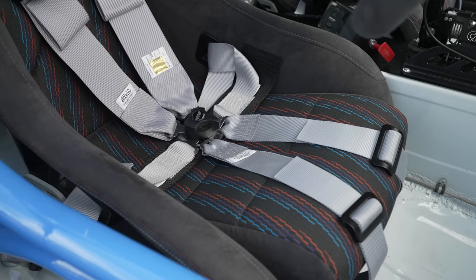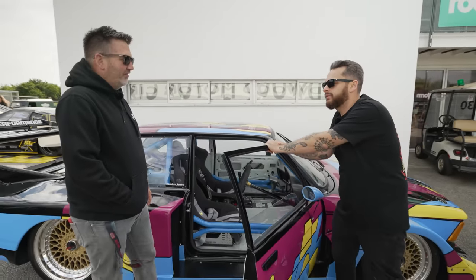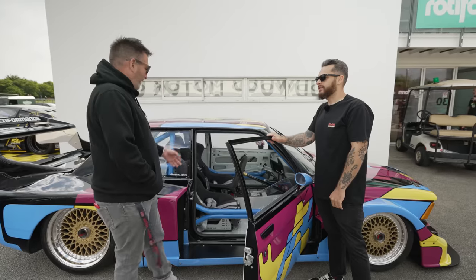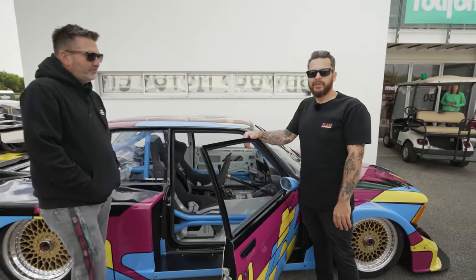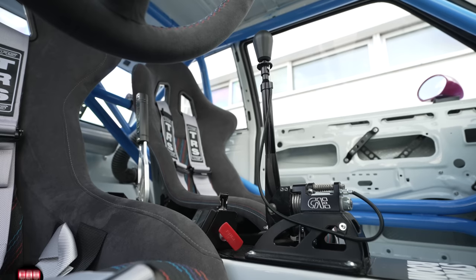It looks so good - modern but subtle. The harnesses look really cool. The interior was black first off, we sprayed it all black and then thought it looked rubbish, so we sprayed it white. Then I thought about changing the harness but I'd already bought them and they've got silver bits in there so it ties it all in. The beauty of running a body shop - he doesn't like it, he just repaints it, simple as that. And there's a CAE shifter - Hack Engineering hooked up with the CAE. Looks super cool.